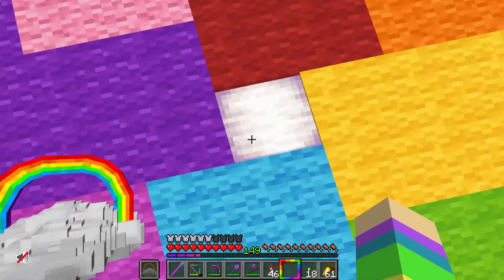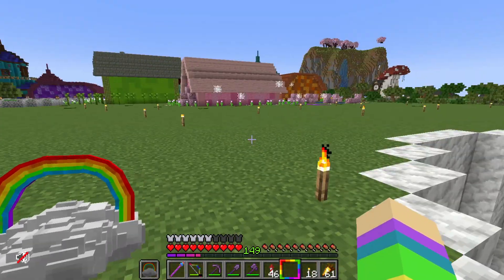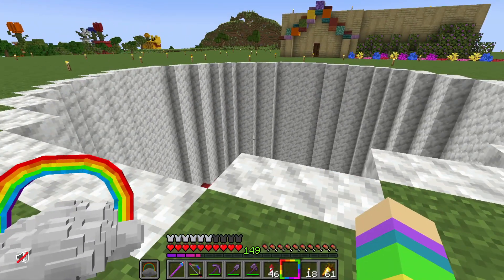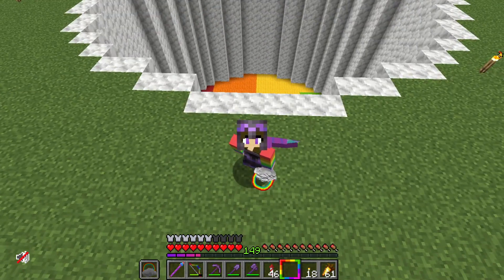I was originally going to put a beacon there, but I'm not too sure how I really like the beacon beam being right in front of our base. So I'm going to just build it up and then see what I think about the beacon after. Let's get to building the fog effect.